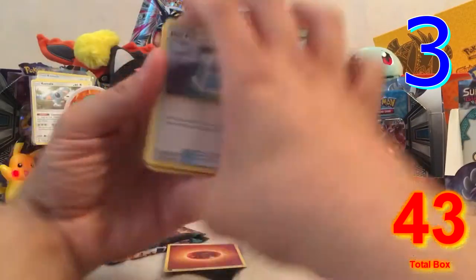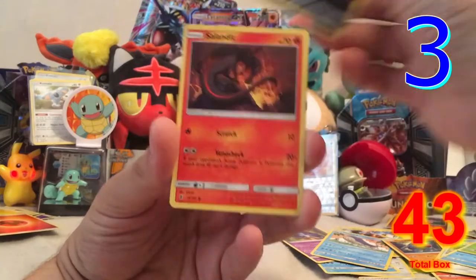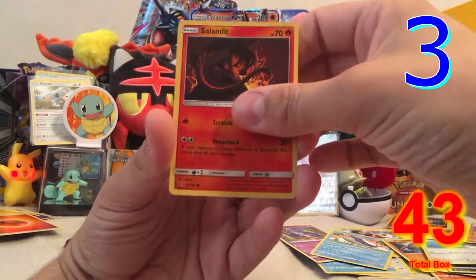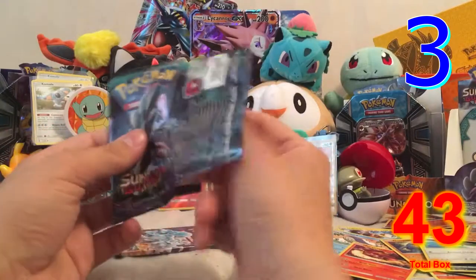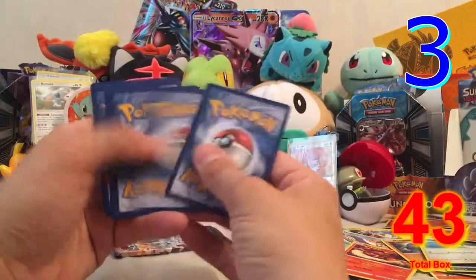Pack seven: Fighting Energy, Max Potion, Graveler, Dewider, Murkrow, Stufful, Nosepass, Taillow, Rockruff, a reverse hollow Stufful, and a Turtonator regular rare. Two packs left! I think that one was already slightly open — it felt like it was open.